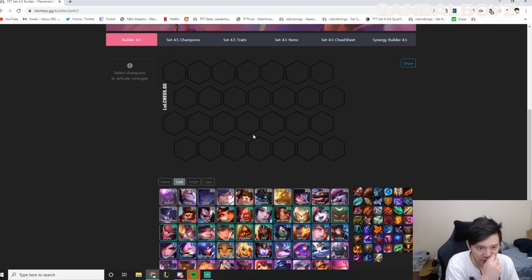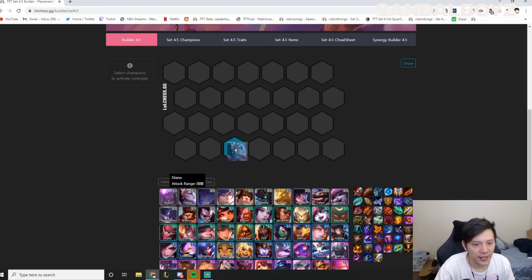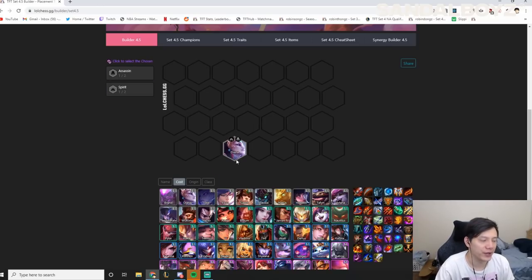We've covered Dragon Soul and Mage — let's move on to Diana. Diana chosen: if you get Assassin or Spirit chosen on Diana, just play the reroll Diana — it's very very strong right now and covered in my comps list. If you don't know what I'm talking about, please check that out first. If you get Diana chosen I would almost always try to play reroll Diana.